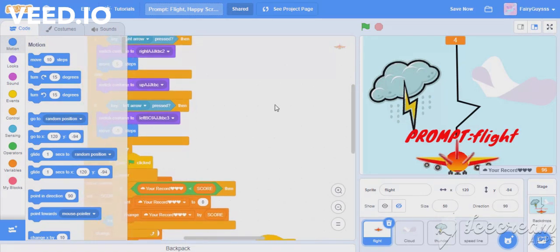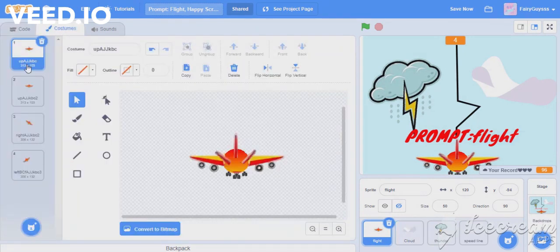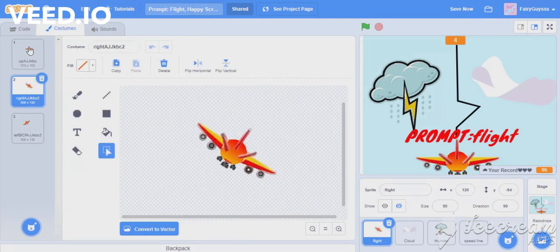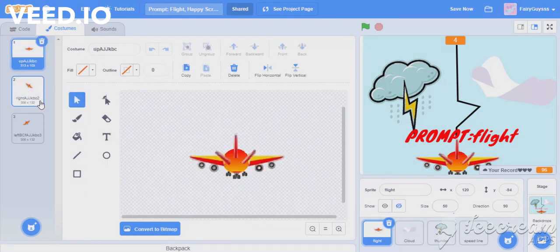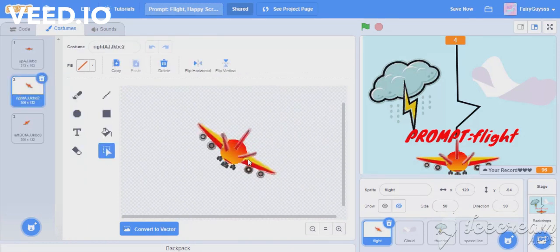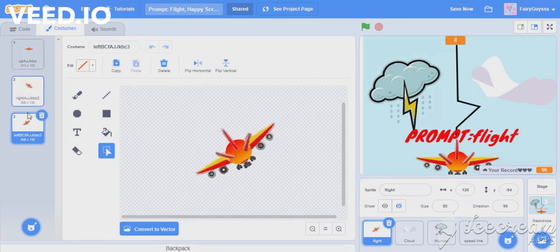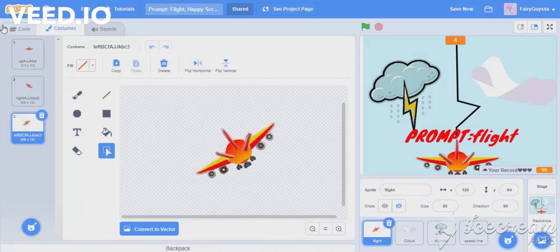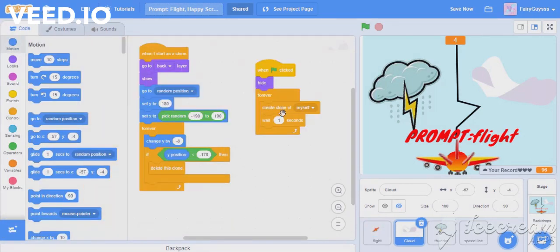I forgot to tell you that there are actually three costumes for this flight sprite. One is this, and I tinted it a bit, then I changed it to flip horizontal. I can make the right one also, flip it horizontally — this is how it looks. Let's see the cloud.